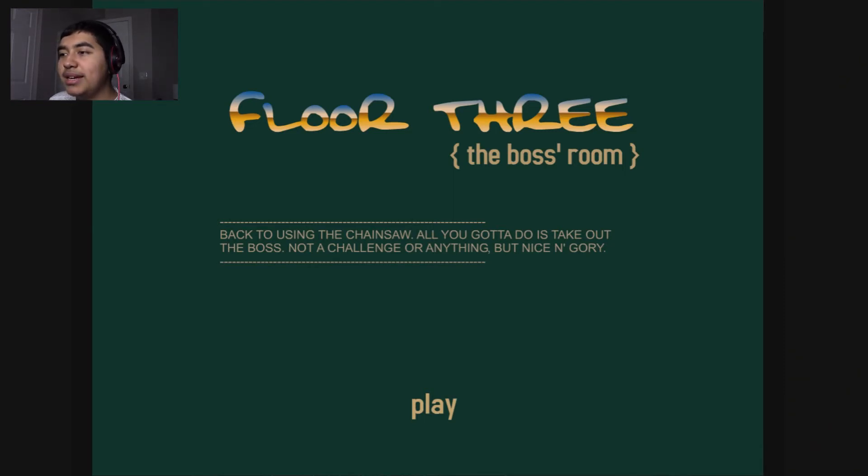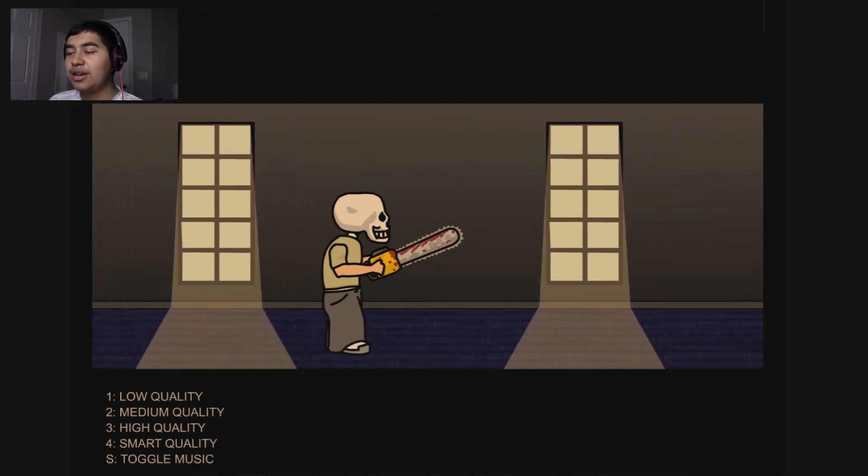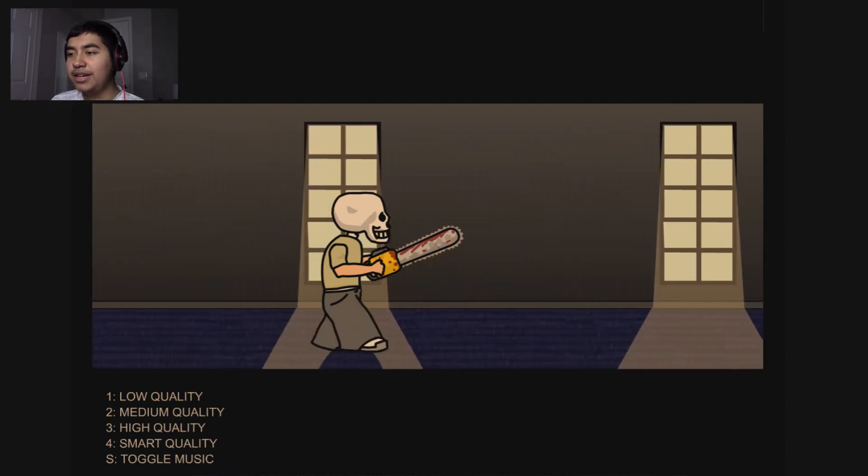Floor three — the boss room. Back to using the chainsaw. All you gotta do is take out the boss — not a challenge or anything, but nice and gory. I like this soundtrack, I forgot about this music from the game. It's got a nice reggae melody to it — smooth.